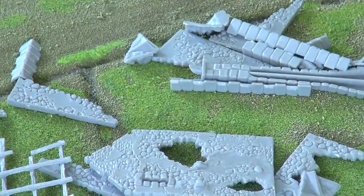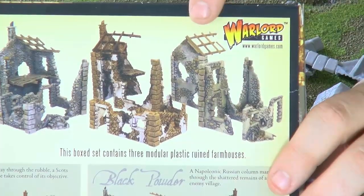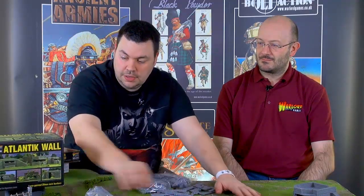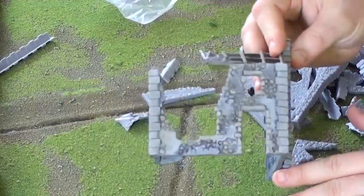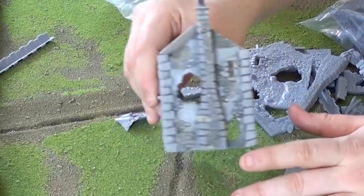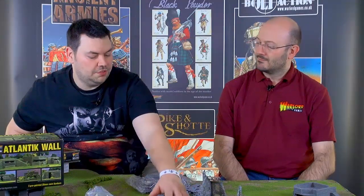You can see it from the pictures on the box. It's a nice little kit — when it's painted up it's actually quite lovely. Here's an example that has been painted up with the supports, the roof, and the chimney on the side. But what I want to know is: in the game, how do you use terrain in Bolt Action, and what effects do terrain pieces like this have?